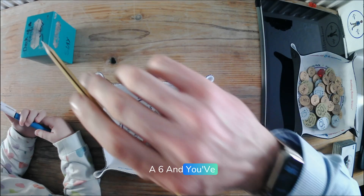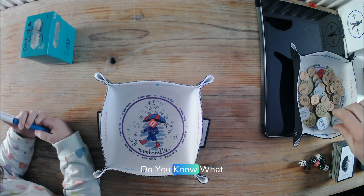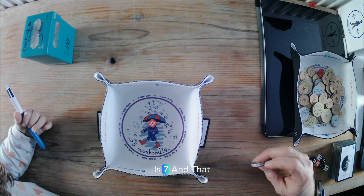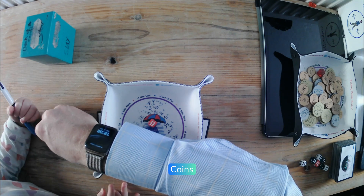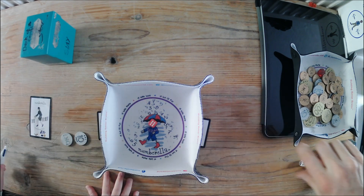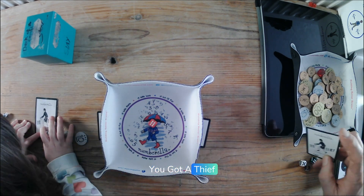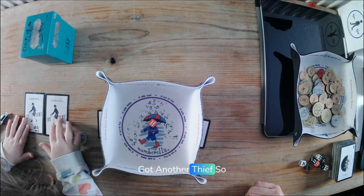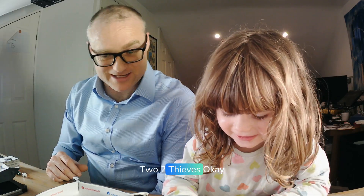When you roll a six and you've got the box, it's six plus one. Do you know what six plus one is? Six plus one is seven. And that means you win two coins. Here you go, you get one. I got a thief! You get a thief. I got another thief. So how many thieves have you got? Two. Two thieves!